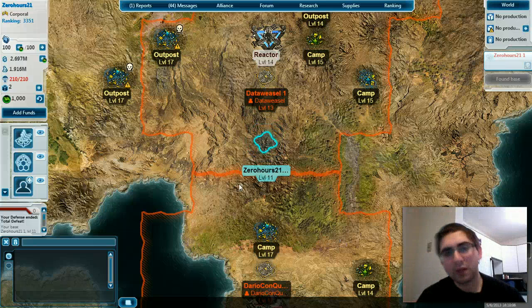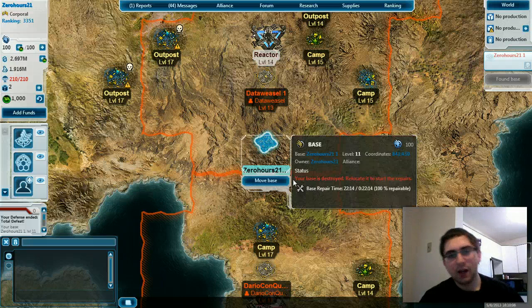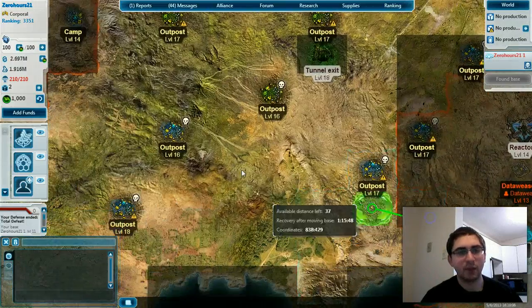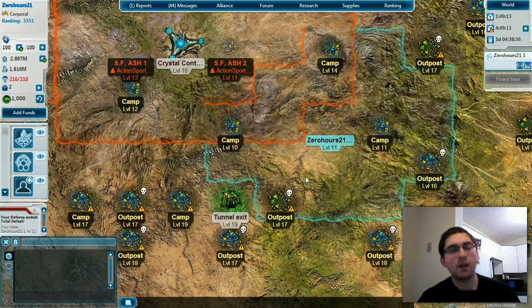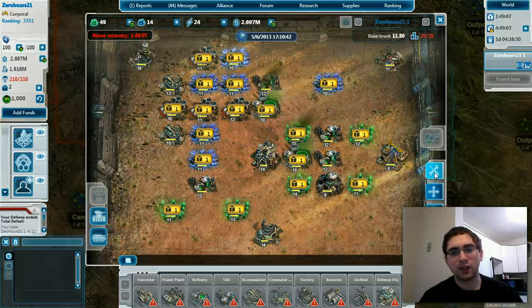Hey everyone, this is Zero back with some more Tiberium Alliances action. The Alliance I was in last week is currently disbanded because they got owned — they got destroyed. So I need to move my base and repair it up. I may as well go over here, because right now I'm kind of wandering. There's not much point to anything because my Alliance is gone.